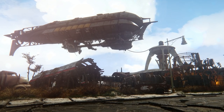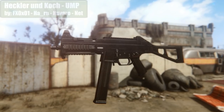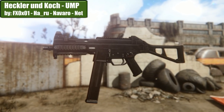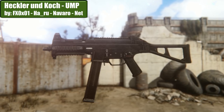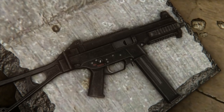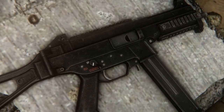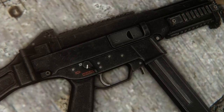Okay, enough fooling around. Time for the serious stuff — the weapons. Heckler & Koch UMP by FX0x01, Haru, Navarro, and Net. Another compact but highly deadly, high fire rate killing machine. 4K textures, unique animations and sounds. The full package.